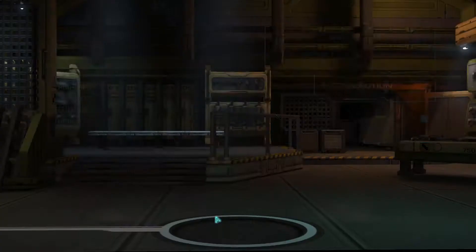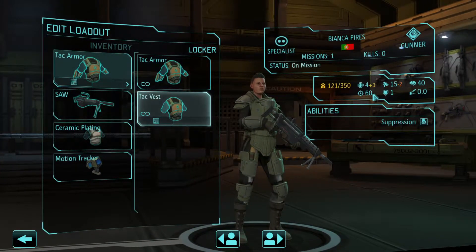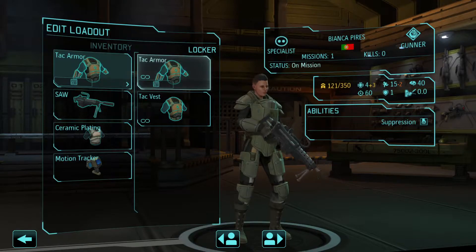Second, we have our Gunner. Aim is a little low — 60 — so she's not going to hit very often. However, for health she has plus 3, ceramic plating, which is kind of okay.